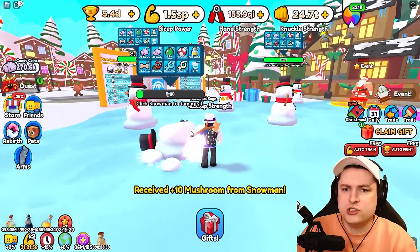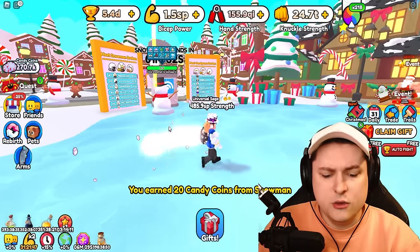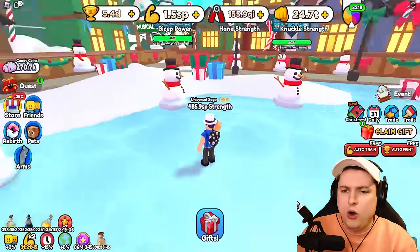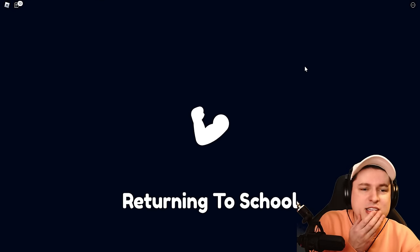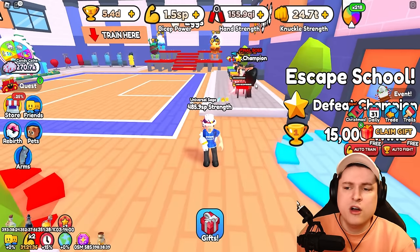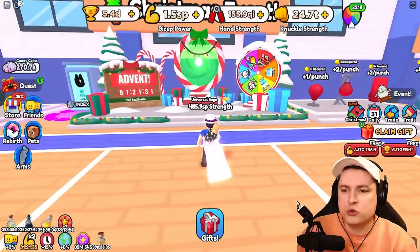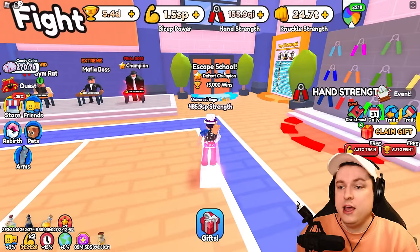We got some mushrooms — are we actually getting these? Because technically they're removed from the game. And no, we don't get them. So I was thinking maybe we could buy new pet snacks from the Christmas store, but no — the Christmas store is gone. Even the old drops you could get from here, you don't get them anymore. They're literally out of the game.